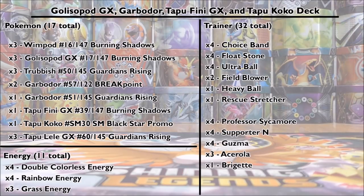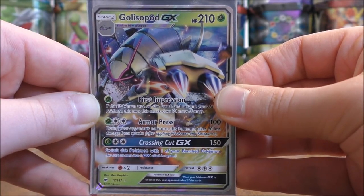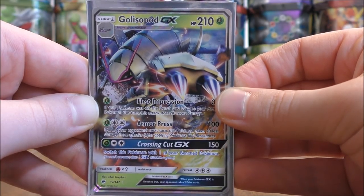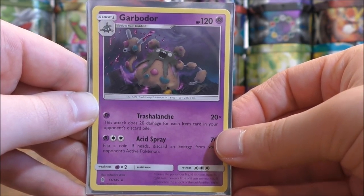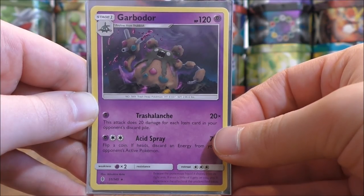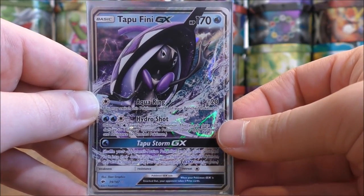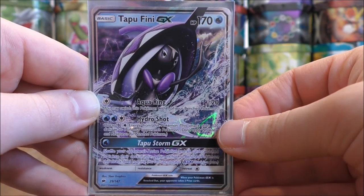The last deck is my Golisopod GX deck. I use several different energy types: only three basic grass type energy cards, plus four double colorless and four rainbow energy. Golisopod GX is the main attacker and requires only one grass type energy; rainbow energy can function as grass type energy, making it very useful. Armor Fossil Golisopod and First Impression GX can utilize double colorless energy. Garbodor's Trashalanche attack works with one rainbow energy, so no psychic type energy is needed. Tapu Fini GX's Aquarang can use any energy, while Tapu Storm GX needs water type energy, covered by a rainbow energy.